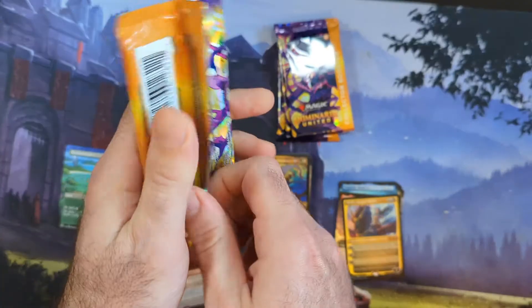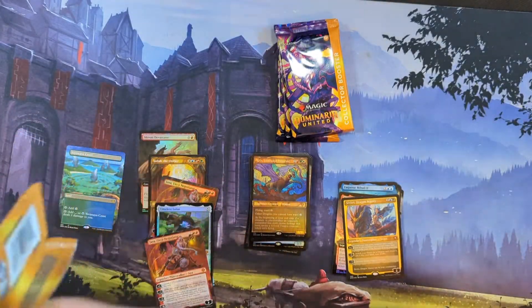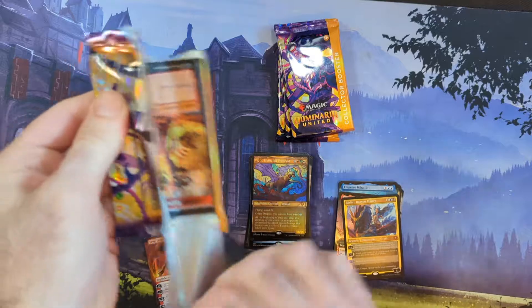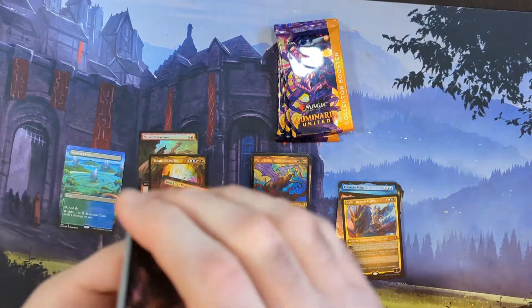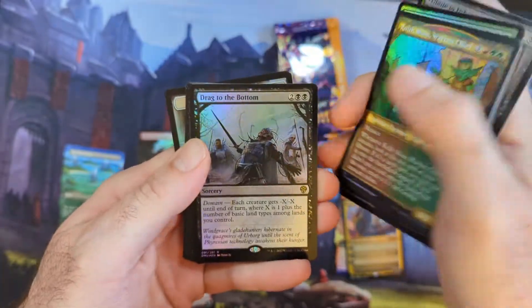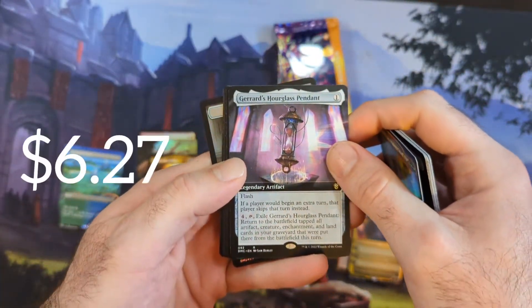I would be happy if we at least got the Liliana and a Sheoldred in these boxes, but I don't know if that's going to happen. We got four packs left to do — that is possible. Sometimes it's that last pack that really does it for you. Drag to the Bottom, Hourglass Pendant.